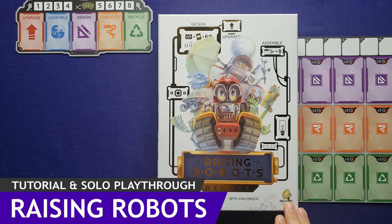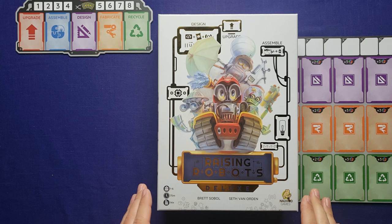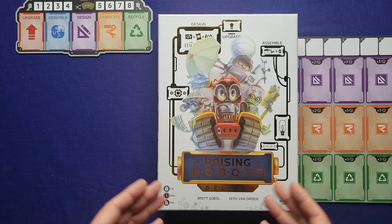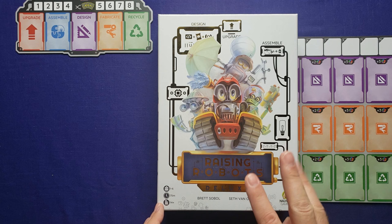This is designed by Brett Sobel and Seth Van Orden and published by Nauvoo Games. I had backed this Kickstarter and got the Deluxe Edition. In Raising Robots, this is a tableau engine building game where you're building out robots into different rows and then activating them on your turns to either gain resources or convert resources and gain points. In the solo mode, this is a beat-your-own-score solo mode with ranks, and the game also encourages you to play three games in a row without shuffling the deck and total your score at the end to see how you compare on the ranks.